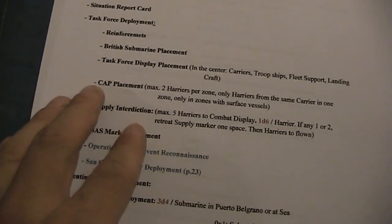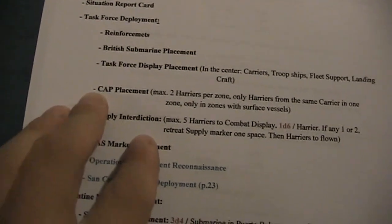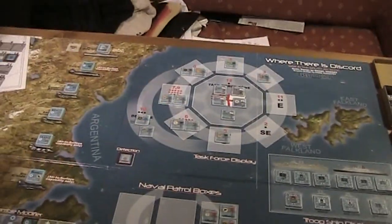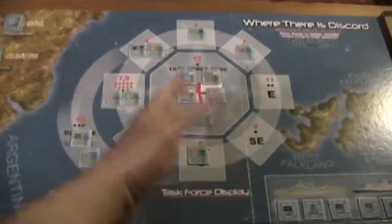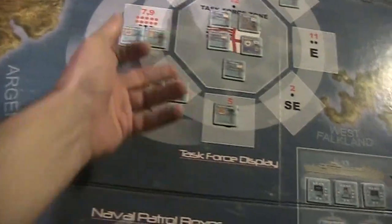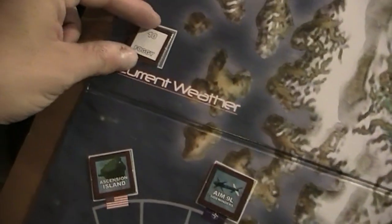Next is CAP placement - Combat Air Patrol placement. We could now launch some Harriers to patrol some of these zones where we think an attack risk is high. But we're not going to do that right now simply because the weather is foggy, so it's too risky to launch any Harriers.